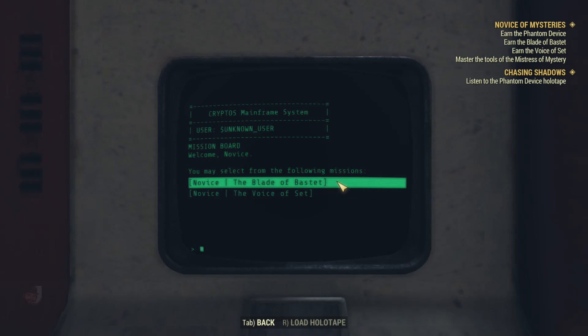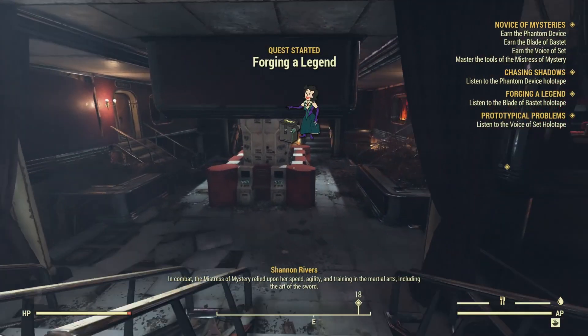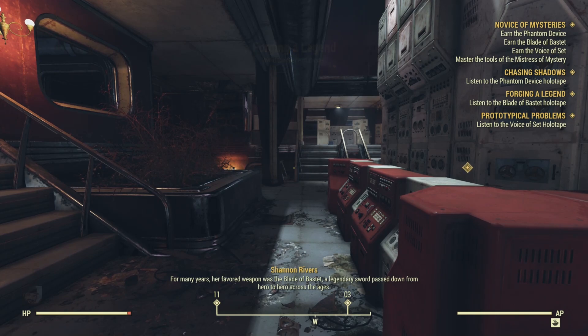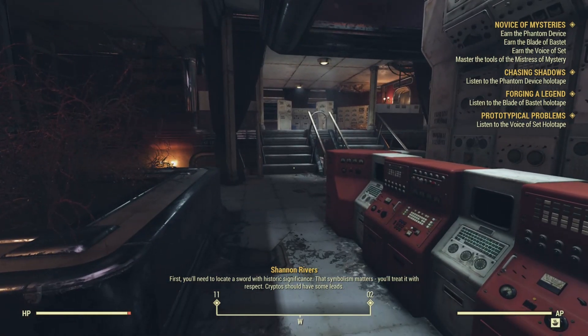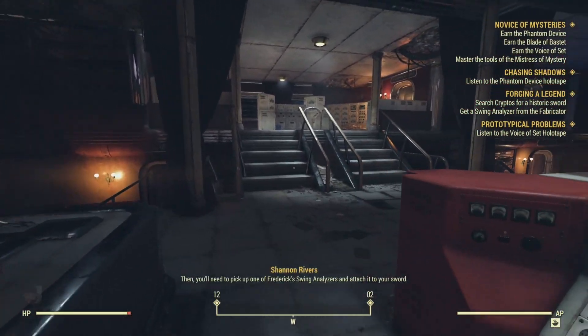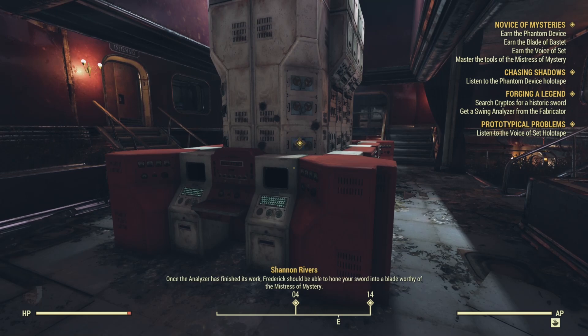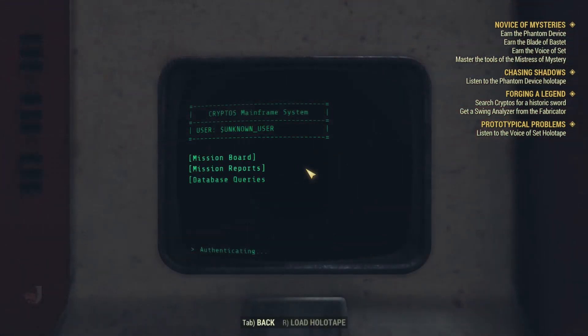Back at HQ, we access the mission board to download the Blade of Bastet holotape and listen to it with our Pip-Boy. In combat, the Mistress of Mystery relied upon her speed, agility, and training in the martial arts, including the art of the sword. For many years, her favorite weapon was the Blade of Bastet, a legendary sword passed down from hero to hero across the ages. The time has come for you to earn your own blade. You'll need to locate a sword with historic significance, pick up one of Frederick's swing analyzers and attach it to your sword, and the analyzer will collect data on your stance and swing as you wield it against different foes. With that, we begin the quest Forging a Legend.